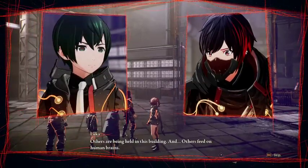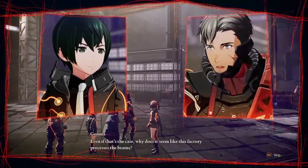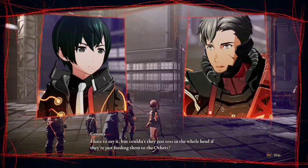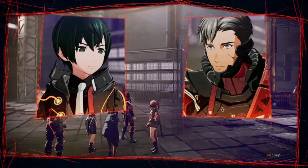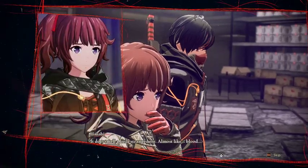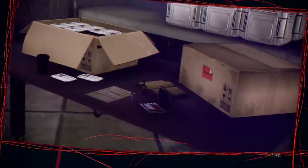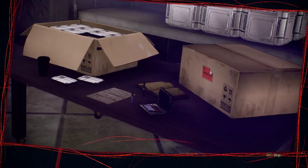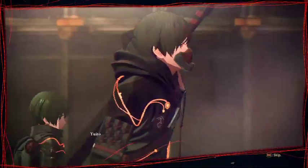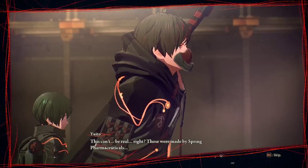Others are being held in this building, and others feed on human brains. Even if that's the case, what does it seem like this factory processes the brains for? I hate to say it, but couldn't they just toss in the whole head if they're just feeding them to the others? This smell — where is it coming from? It does smell a little strange here. Almost like blood. Well, heads contain blood. Those ampoules — I think I'm going to be sick. This can't be real. Those were made by Spring Pharmaceuticals.